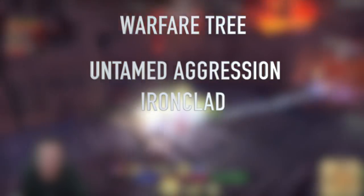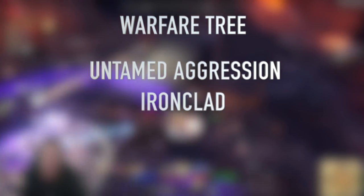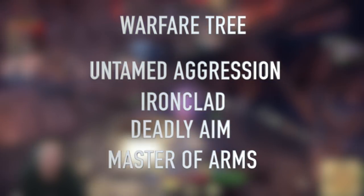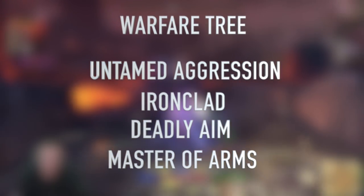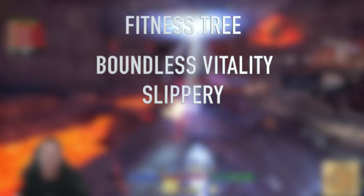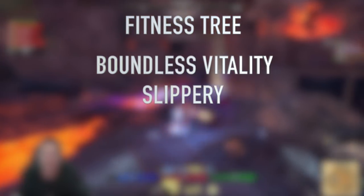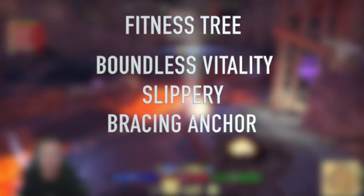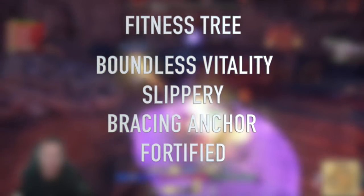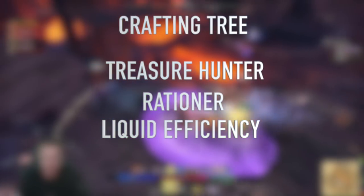For champion points, I like Untamed Aggression to increase spell damage, as we've discussed how well spell damage scales. Ironclad reduces damage taken from direct damage attacks for great all-around survivability. Two offensive picks — Deadly Aim and Master at Arms — increase single target and direct damage abilities, giving a good blend of survivability and big damage. In the Fitness tree: Boundless Vitality for max health, Slippery for a free CC break every 21 seconds in big Cyrodiil lag fights, Bracing Anchor when holding block to reduce damage, and Fortified for more max armor.